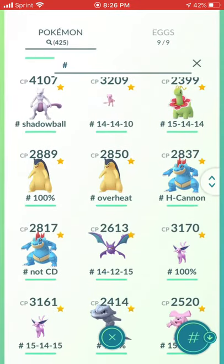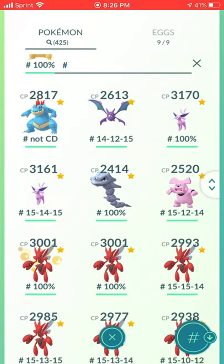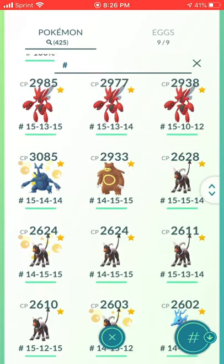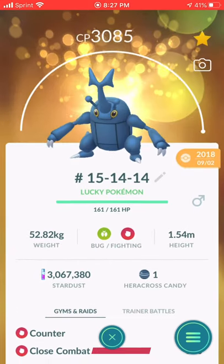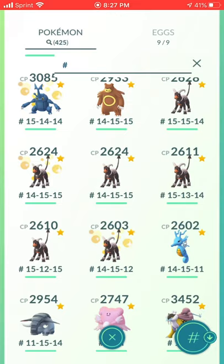One Meganium, two Typhlosion, and two Feraligatr. I maxed out two before Community Day and then needed the Community Day move, so I maxed out another one. One Crobat, two Espeon, one Steelix, one Granbull, six Scizor, one Heracross — I got this from Hazel Bubbles, they went to Corpus Christi. One Ursaring.